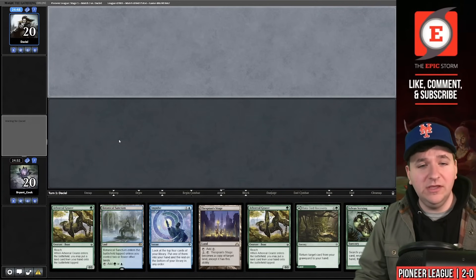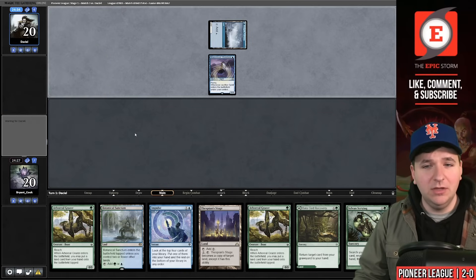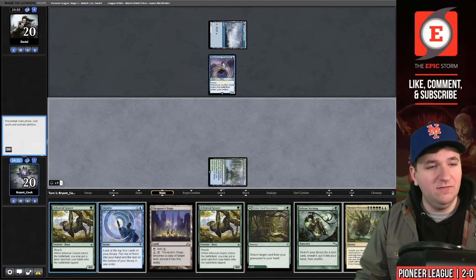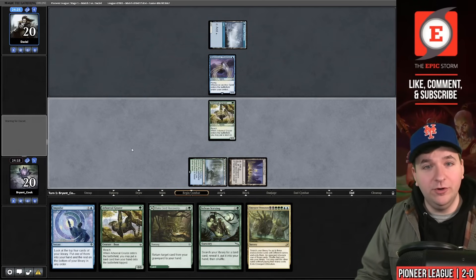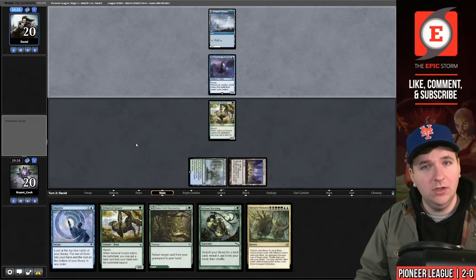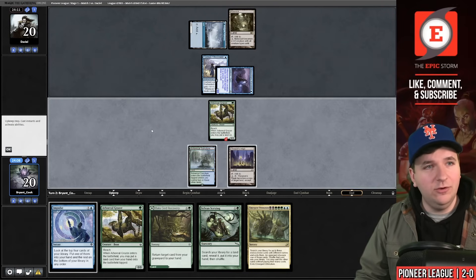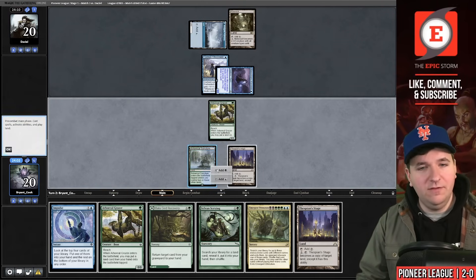Match three on the draw — looks like Azorius Spirits. Tough matchup. We opened on an Arboreal Grazer start. An untapped land next turn would help cast Sylvan Scrying under a Mausoleum Wanderer. They play a Mutavault — untapped land no longer helps. We block. Should I throw away the Scrying? I think that's the play — just run it out. They let it resolve, so we play Lotus Field and pass.